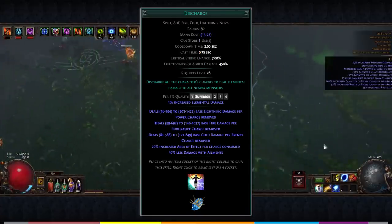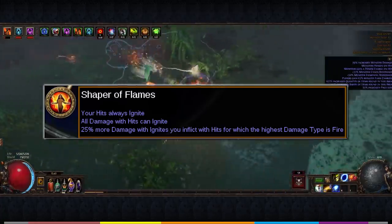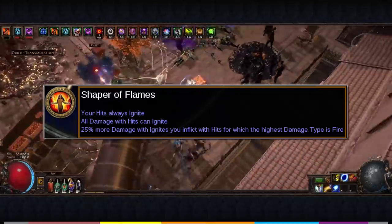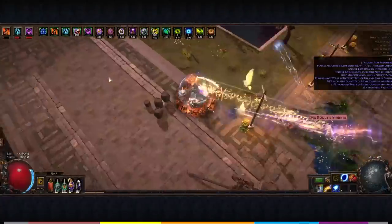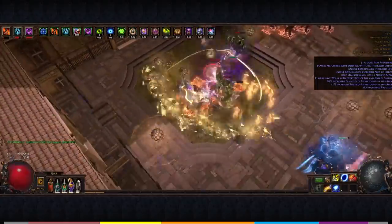To scale this build, we go into full Ignite DPS, relying on the Elementalist's Shaper of Flames ascendancy point to make all three damage types from our charges work together to apply one big Ignite. The synergy here is immense — we need to wait to generate charges for Discharge over time, but with a big, long, and destructive Ignite ticking away as we do so, we can focus on dodging.